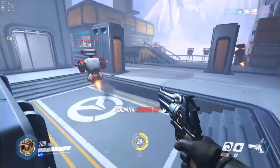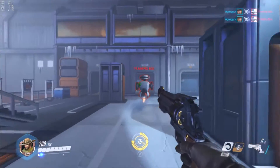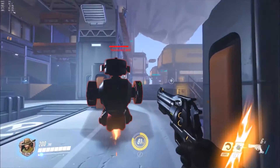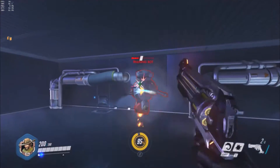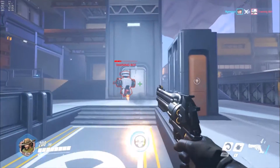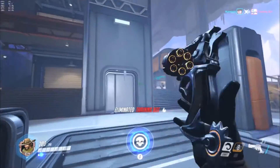If someone's moving, throw a flashbang and then fan the hammer — your flashbang does a little bit of damage too so you can get kills with it. McCree's melee is just punching someone; hitting the head or body does the same damage, but you can finish people off with it if they're low.